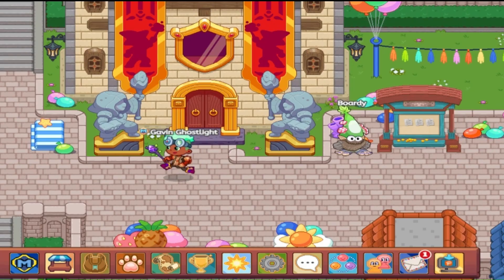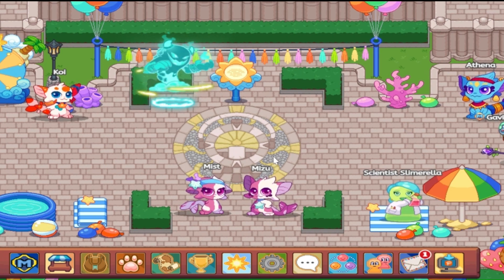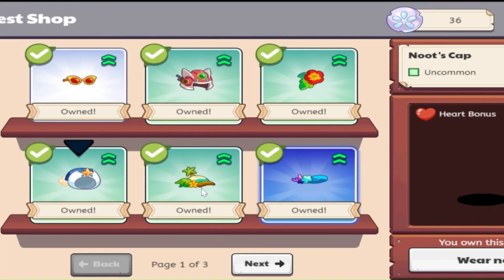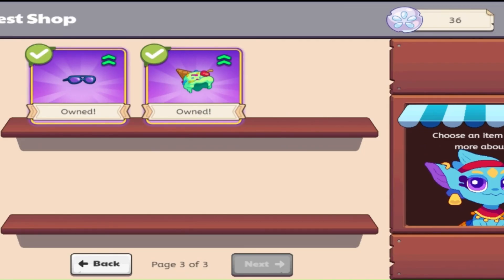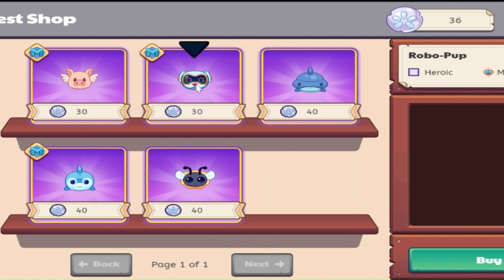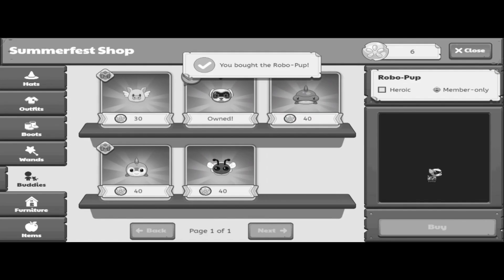What does that even mean? After that battle, I think we're going to go to Athena to see what we can get with the sand dollars we already have in the shop, and to see if there's any new items. There are a few new ones. There's the Newt's cap, which I personally hate — it's basically Summerfest themed. I actually have 36 sand dollars. I'm going to buy this, just because.